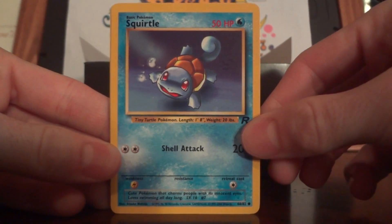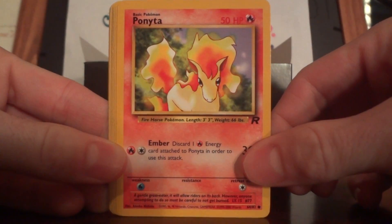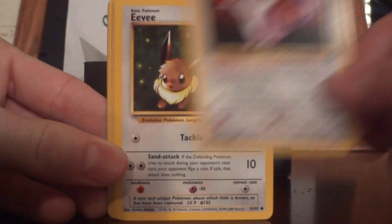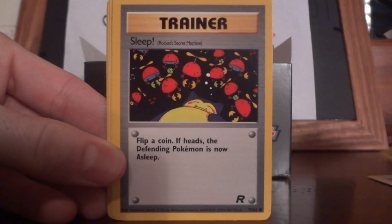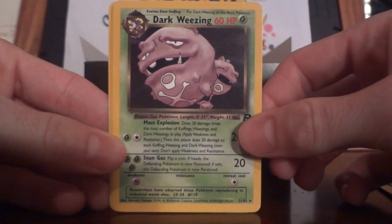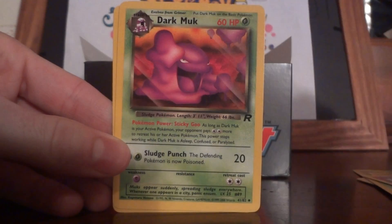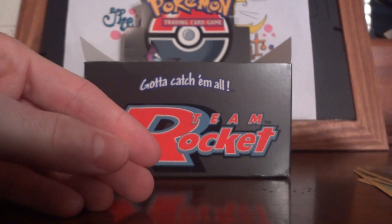We got a Squirtle — very sweet — Ponyta, Rattata, Eevee, Grimer, Sleep, Abra, Dark Weezing non-holo — so fourth from the back — Porygon, Dark Muk, and a Full Heal Energy. Very nice.